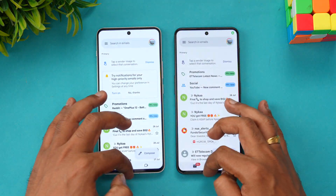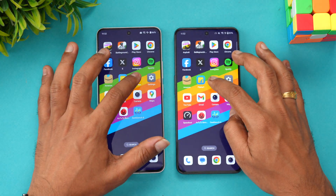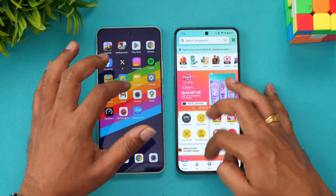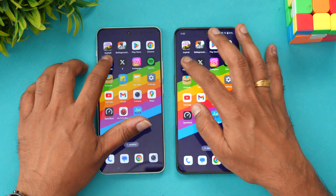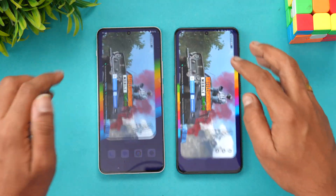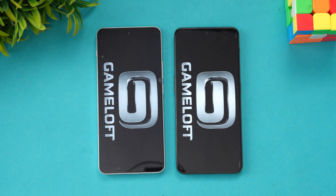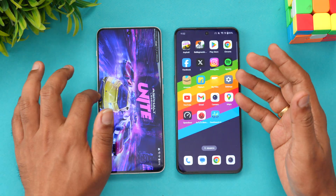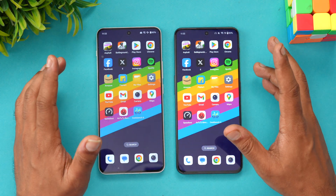Next let's check memory management. Both devices have more than 12GB of RAM, so let's see if any apps have been reloaded. As of now all apps are still available in memory. Moving to games — BGMI is available on both devices. Fortnite has been reloaded on both devices. Memory management is exactly the same on both, with the same set of apps retained and only Asphalt Unite reloaded.